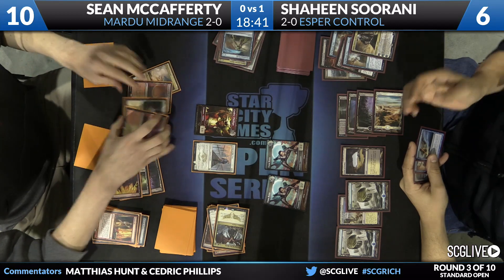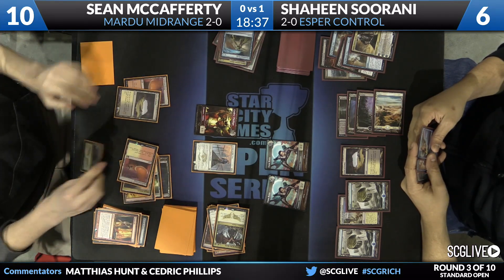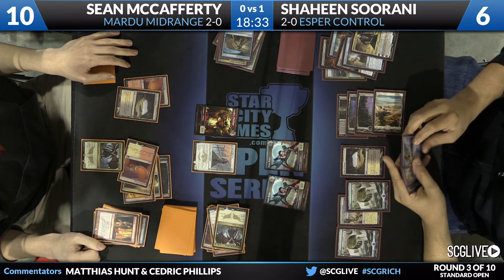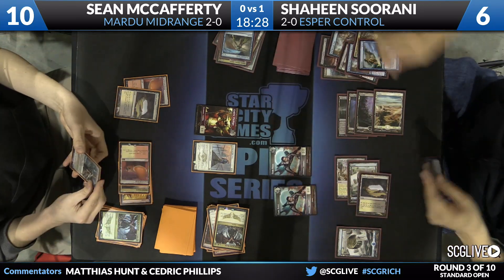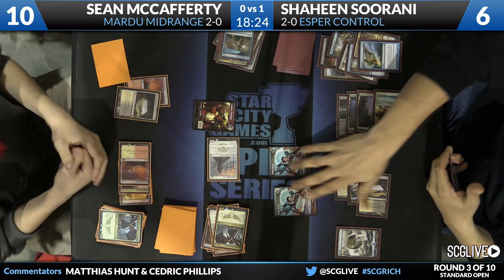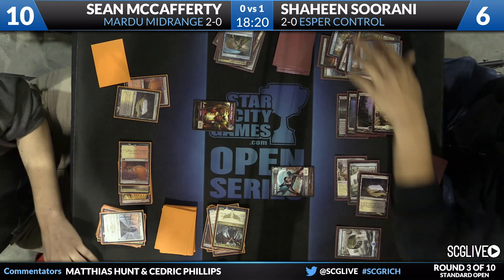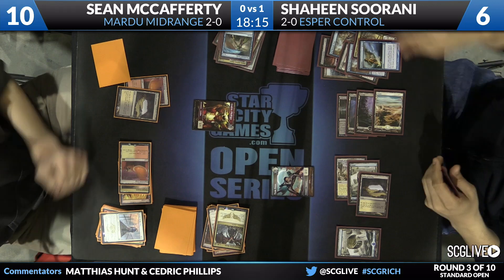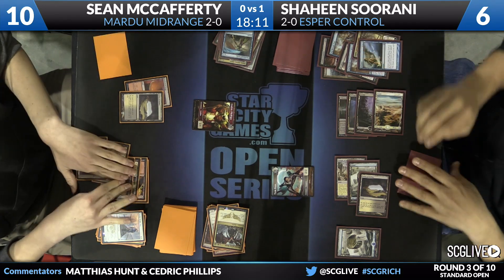Shaheen's deck is exactly what you'd expect from him: eight main-deck planeswalkers, the full set of End Hostilities, and a full set of Dissolves. He's actually looking to Dissolve right now — will he pull the trigger? The answer is yes. That will get countered. He takes a look at the top card and leaves it there. Here comes a Seeker; there's a double block and a token trades off.